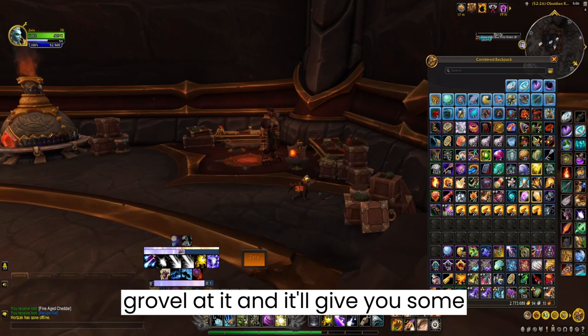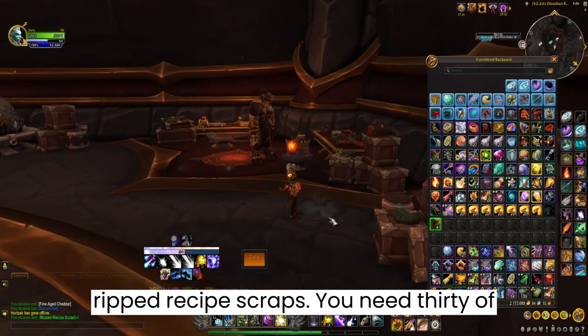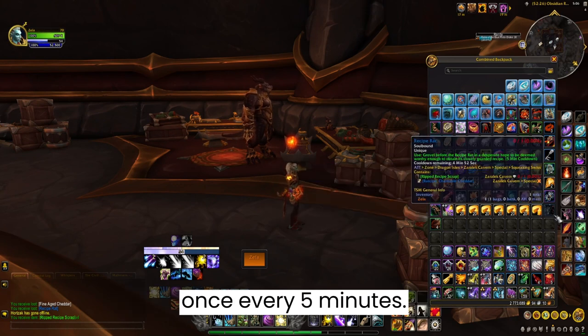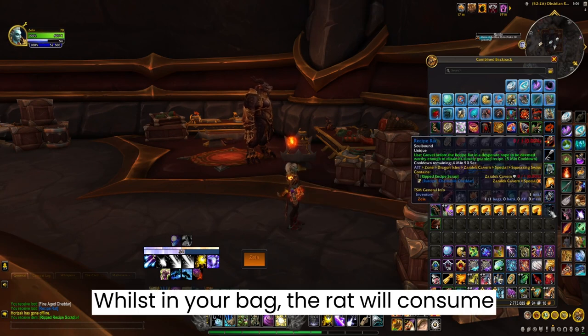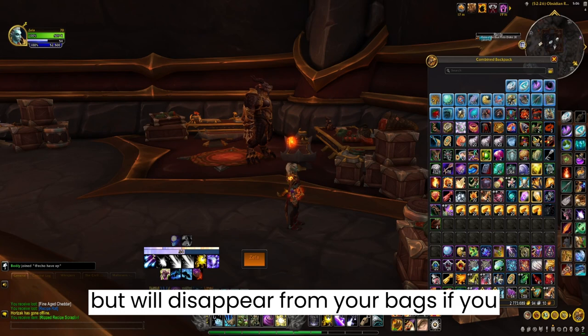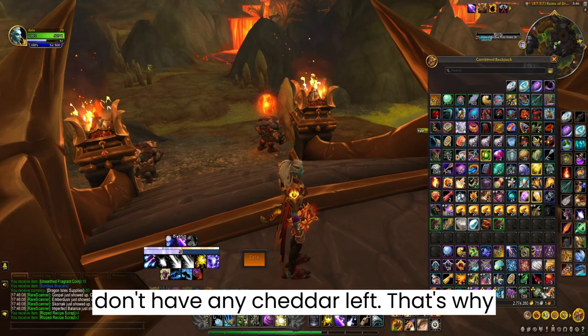Interact with the rat to grovel at it and it'll give you some ripped recipe scraps — you need 30 of these. You can interact with the rat once every five minutes. Whilst in your bag, the rat will consume one fine aged cheddar every three minutes, but will disappear from your bags if you don't have any cheddar left.